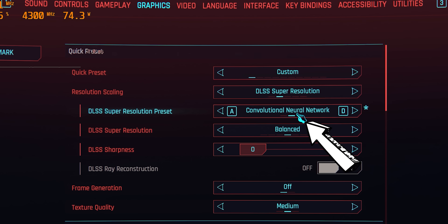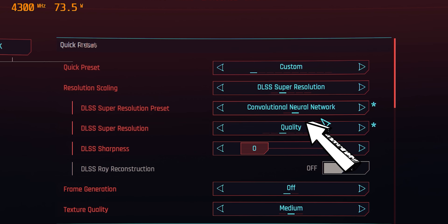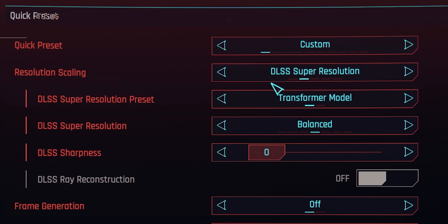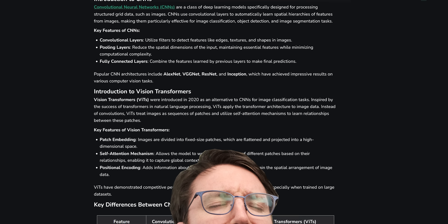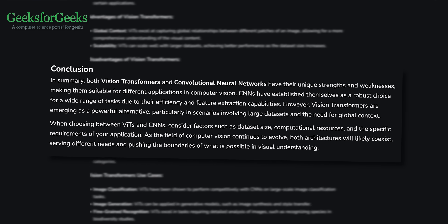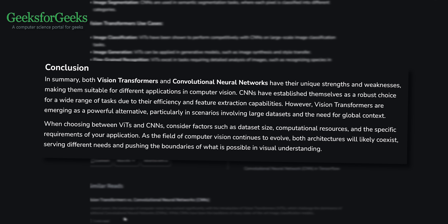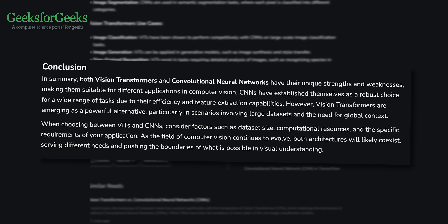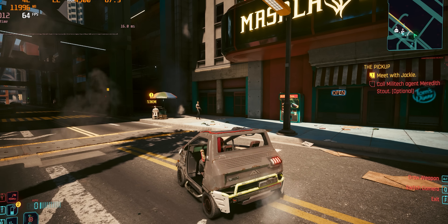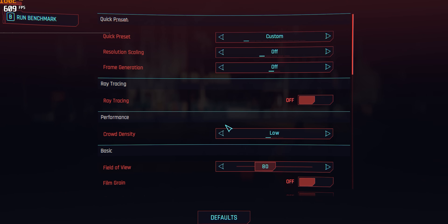When you first launch the patched Cyberpunk you're greeted with a new DLSS setting, choosing between a convolutional model — the previous one — and the new transformer model. The differences seem complicated, but according to Geeks for Geeks, transformer models are more effective in situations with large data sets that need global context, meaning the entire image. That sounds fair enough for upscaling. Let's see what it looks like.